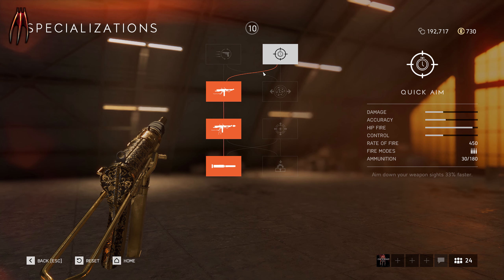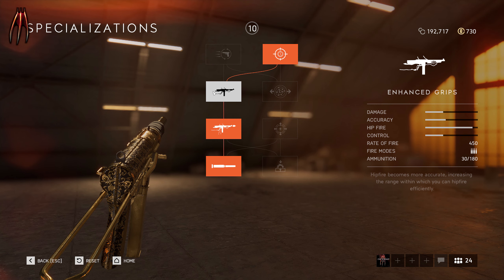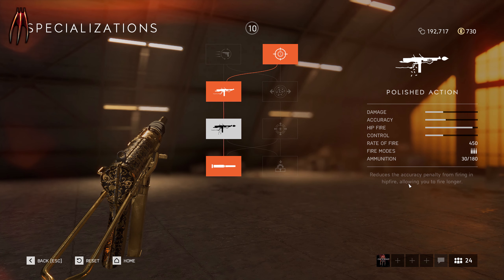After this, we're heading down the left side, starting with Enhanced Grips, which allows you to hit your targets at a longer range while hip firing. Then the Polished Actions increases your accuracy while firing hipfire for a longer time.